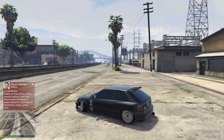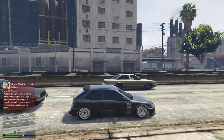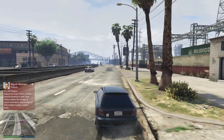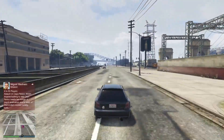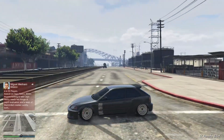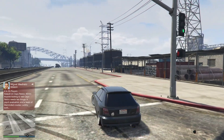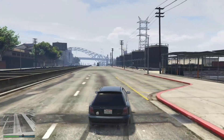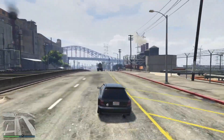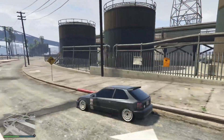The Dinka Blista Kanjo has garnered a loyal following among GTA 5 Online players. Its unique design and impressive performance make it a popular choice for various in-game activities. Players who appreciate smaller, more agile vehicles are drawn to the Kanjo. It's also a preferred car for freemode activities, making it easier to escape or engage in high-speed chases with other players or the law. Furthermore, its customizable features — including liveries and modifications — have allowed players to create a distinctive look for their Kanjo, which adds to its charm and popularity.